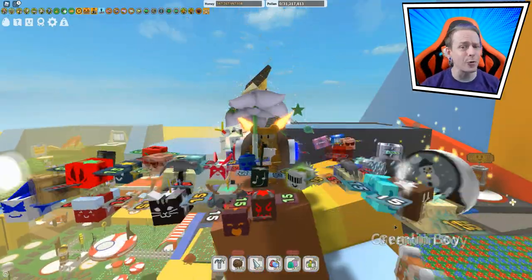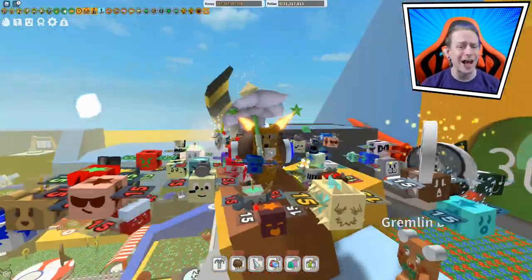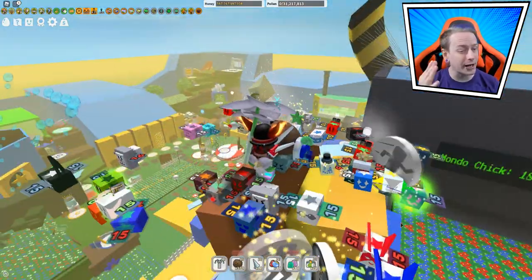This is Bee Swarm Simulator and today we'll be fighting the Stump Snail. That's right, we're going to be destroying him. And also there, the Coconut Crab - he's going down as well.